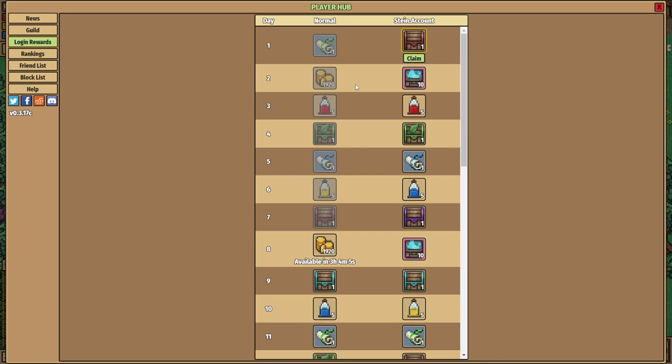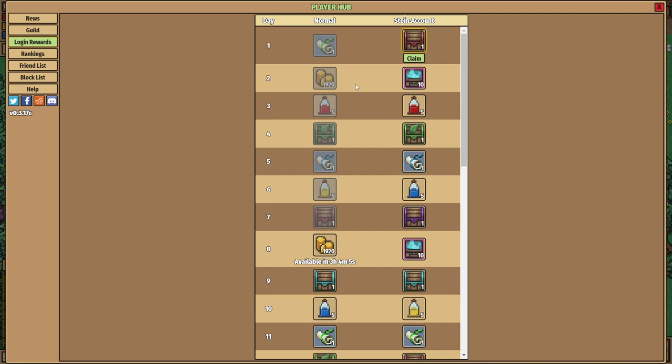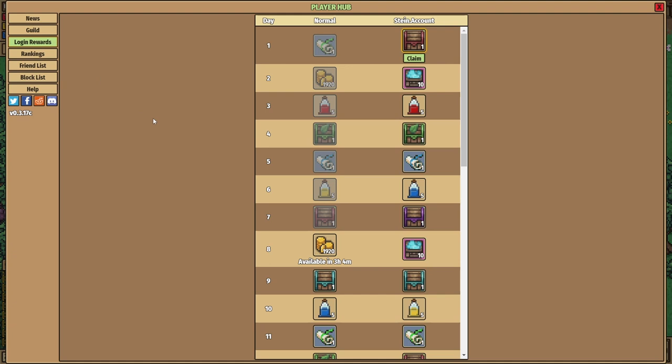Number one on the list definitely wasn't around two years ago when my first video came out. The login rewards was added in one of the most recent updates, and this lets you get a daily login reward varying from scrolls that do various things — boosting your experience, which is very useful for beginners — summoning party so you don't have to walk across the whole map, crates and resources, all the way down to an extra deposit box in the bank.